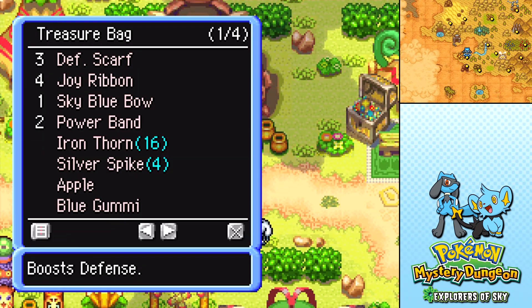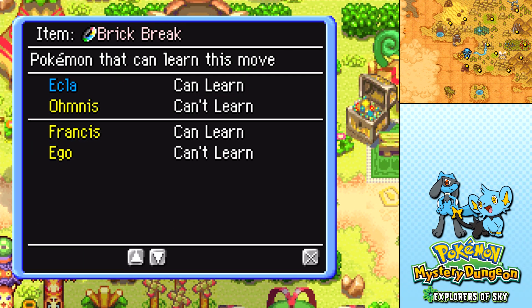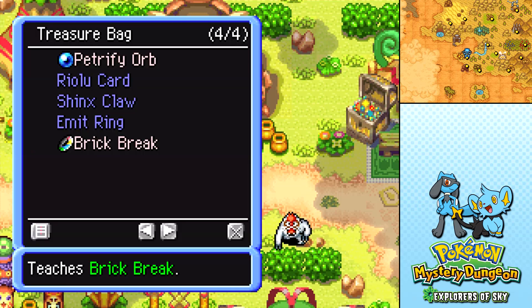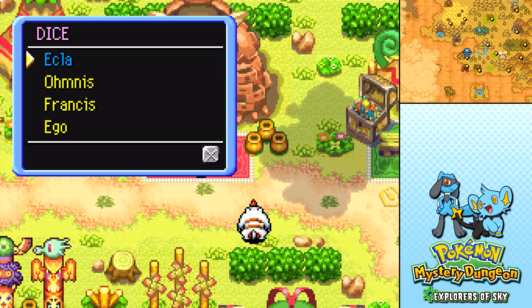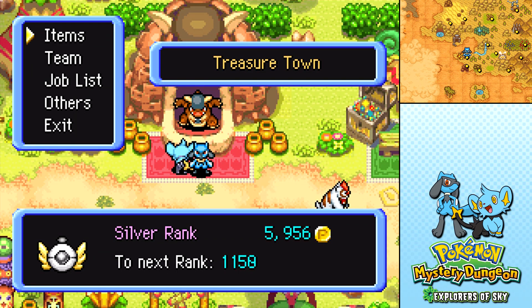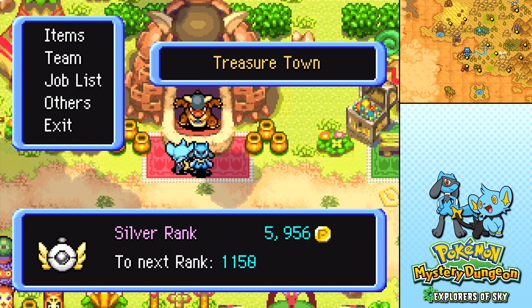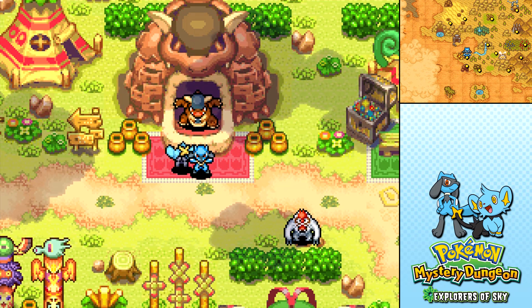We got a TM for Brick Break. It teaches the move Brick Break, which shatters Reflect or Light Screen as well as inflicting damage. This screen doesn't tell us how much damage and what its hit ratio is like, so I don't know just by looking whether it's better than Force Palm. I can learn it and I'm considering teaching it to myself, but if anyone could let me know and give me some advice on that, that'd be fantastic. For now, we're just gonna store it away.